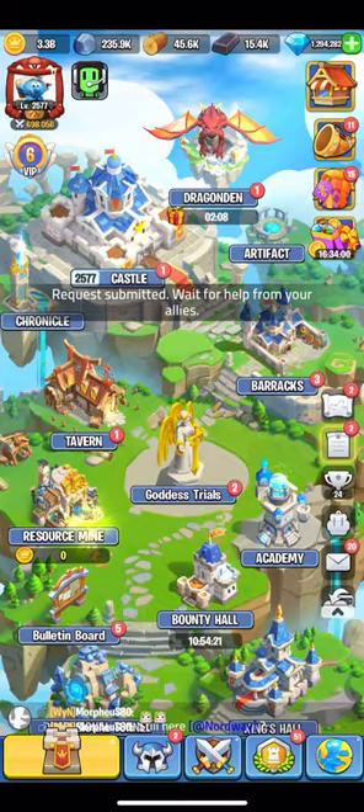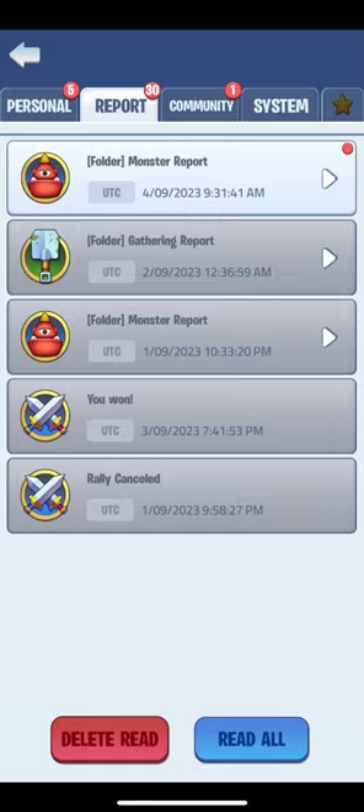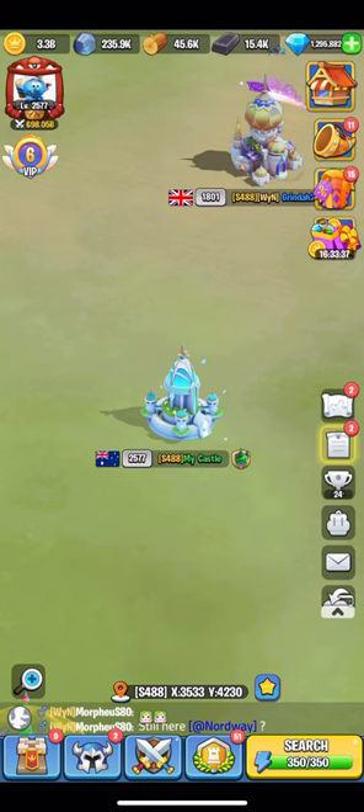I'll now jump into my mail and claim all. You can see I got 10 free platinum coupons from the devs for some upcoming changes — cheers to that. I'll go through and read all my mails; they usually have useful information on what's happening in your alliance for events and such, so stay up to date on those. You can see how many my alliance sends out — they really go crazy in keeping us up to date.